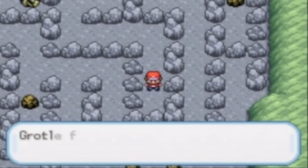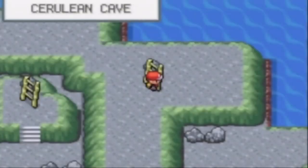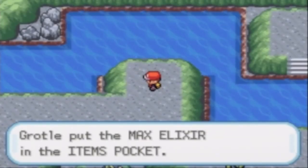You do that for an item and you get an Ultra Ball — yay, add it to your collection of Ultra Balls. If you had one to start with, over here is another Ultra Ball. Okay, never mind — it's a Max Elixir.